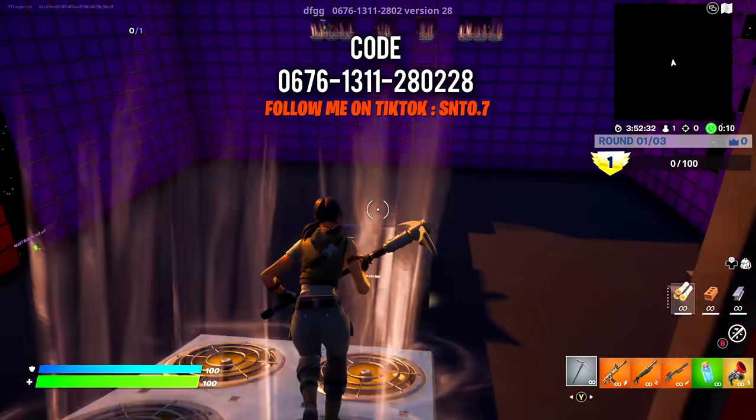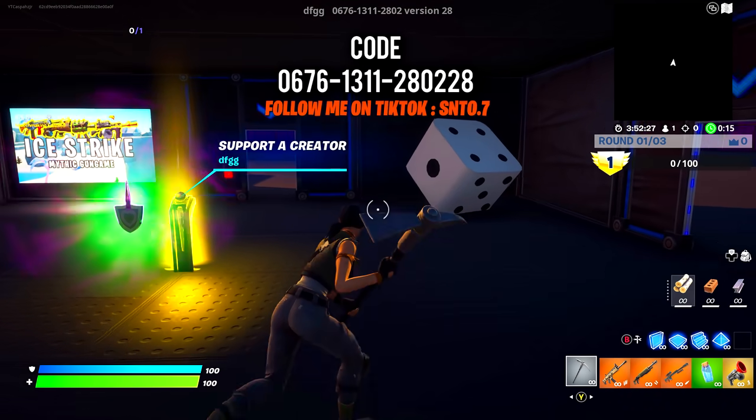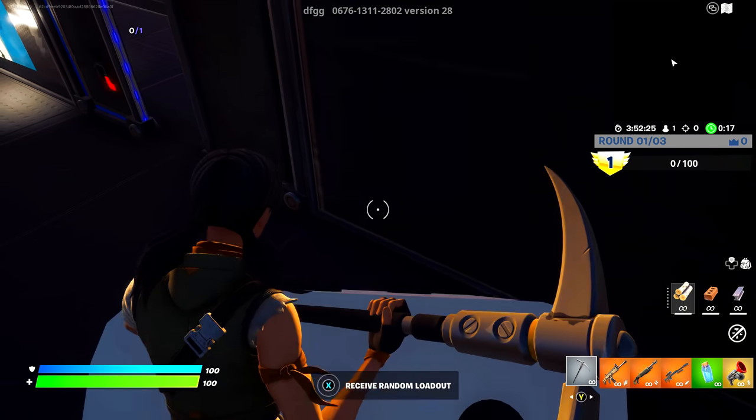Use the island code at the top of the screen and make sure it's version 28. Once it loads you in, come to the center area, jump on top of this dice and you will now want to do any emote.